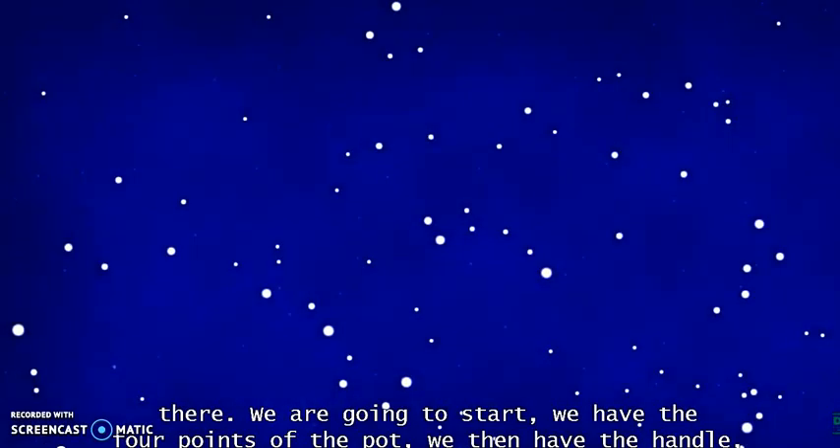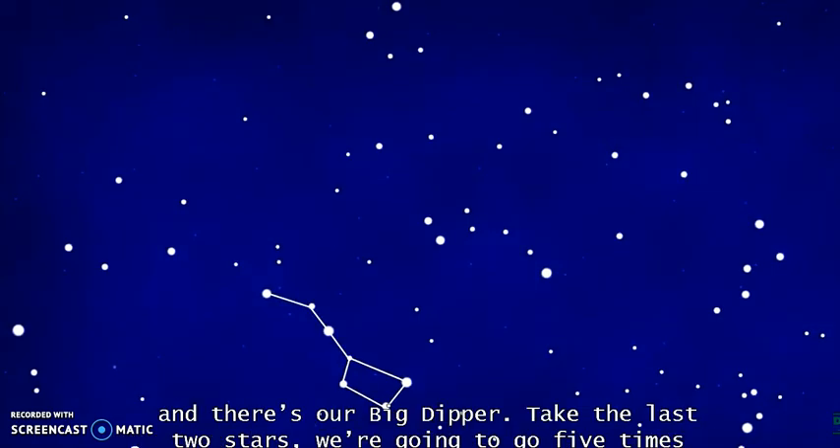We have the four points of the pot: one, two, three, four. We then have the handle — here's the handle. And there's our Big Dipper.